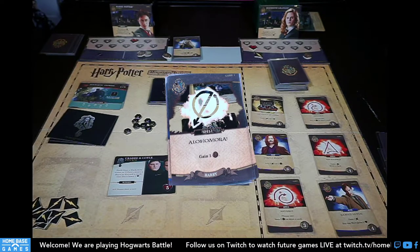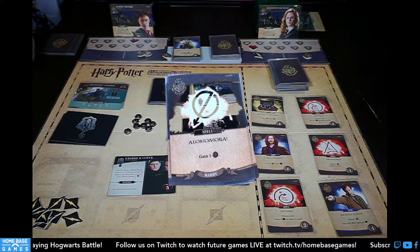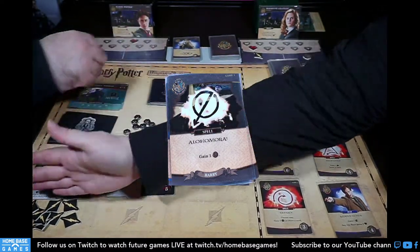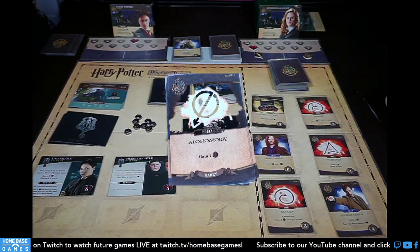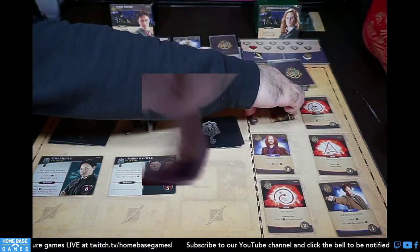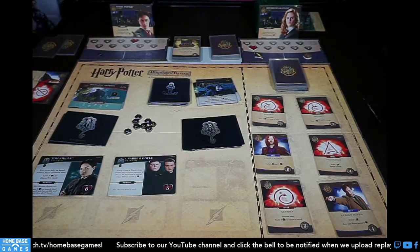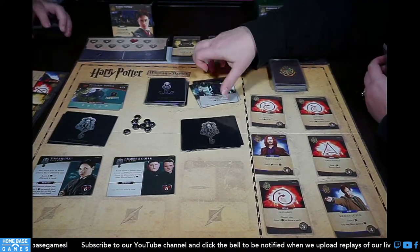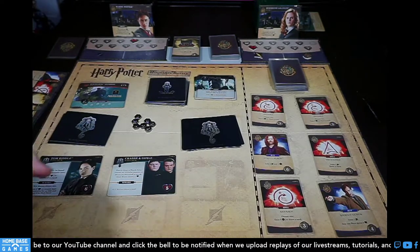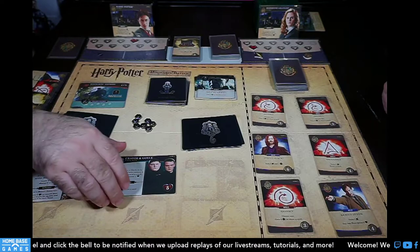Dementor reward: all heroes gain two health, remove a dark mark. The Dementor is gone! New villain: Tom Riddle — for each ally in hand, the active player chooses: lose two life or discard a card. Three galleons; I'll take the Quidditch Gear. Lots of Raparos keep appearing. Dark arts: He Who Must Not Be Named adds a dark mark. Tom Riddle is going to be annoying.